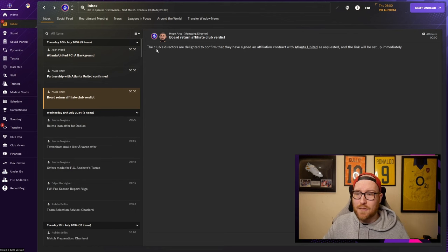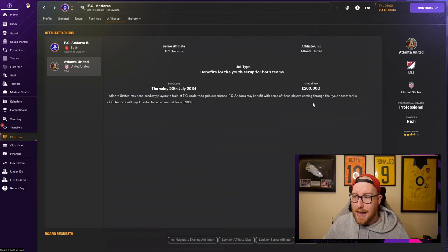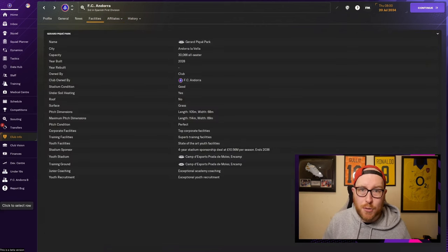After confirming, you continue a couple of days and get a message that the affiliation is set up immediately. In club info under affiliates, it will show Atlanta United may send academy players to train at FC Andorra to gain experience, and FC Andorra may benefit with some of these players coming through their youth ranks. It doesn't guarantee an American player every year — you might get three one year, zero for five years, then one in year six. These aren't guarantees of good players, just things that give you a better chance. You can also negotiate existing affiliate links to change the wording to include players coming through your youth intake.